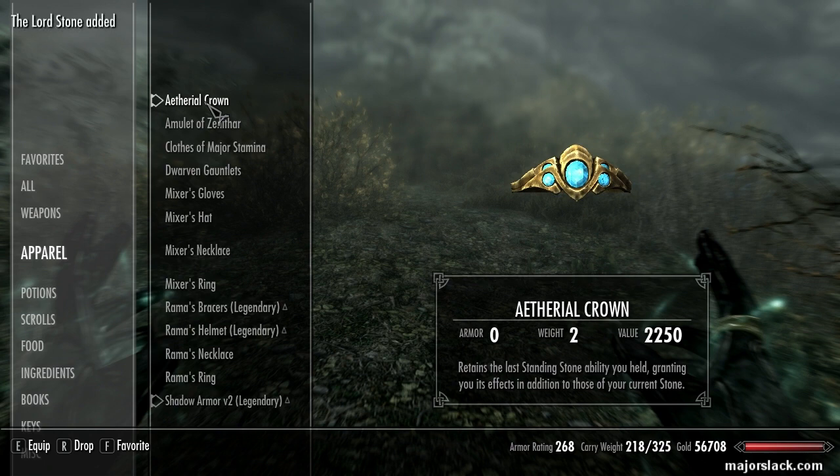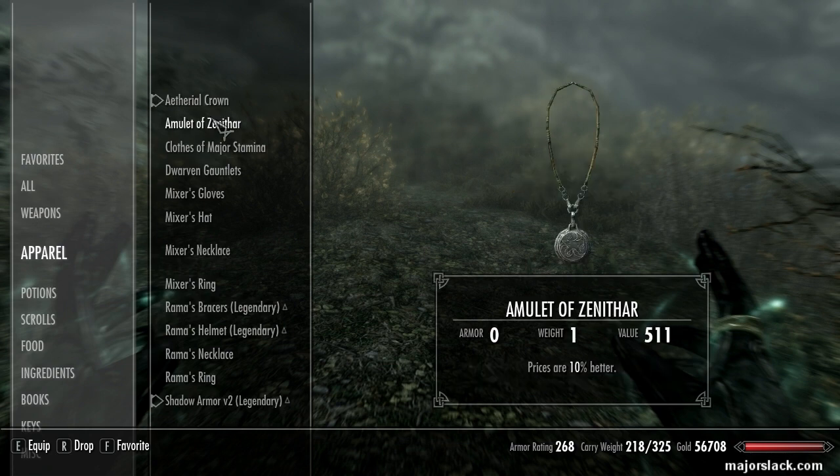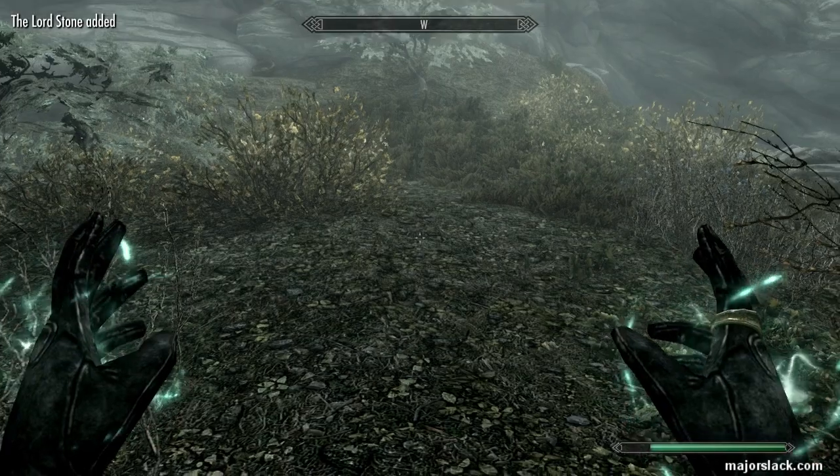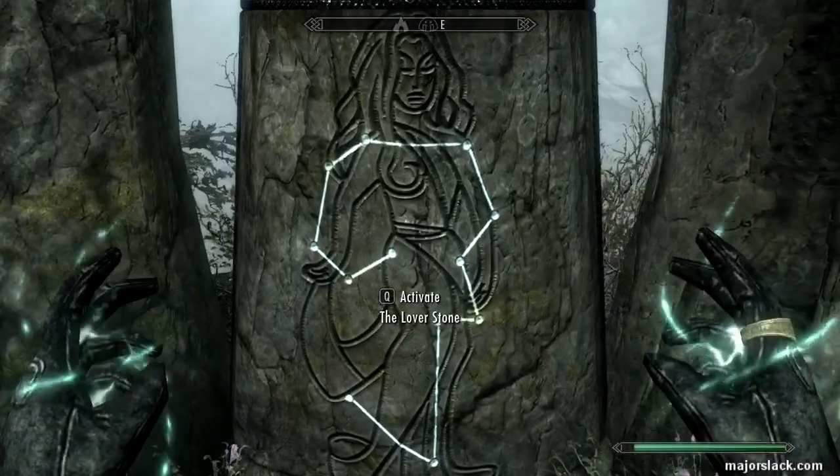OK, so what happened here — this is the confusing part. I had the Lord's Stone activated before I got the Ethereal Crown, so when I got the Ethereal Crown, it decided to load the Lord's Stone into it, which is not very intuitive. So now the Lord's Stone is loaded in the crown. You can tell because when you unequip it you get 'Lord's Stone removed' and when you equip it you get 'Lord's Stone added.' Let's see if we can change that by simply hitting the Lover's Stone again.